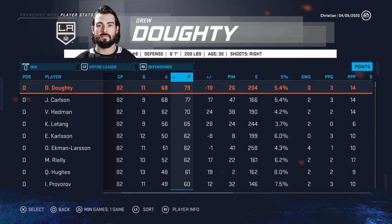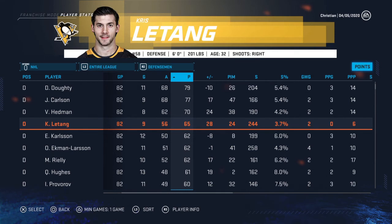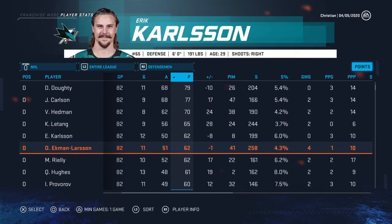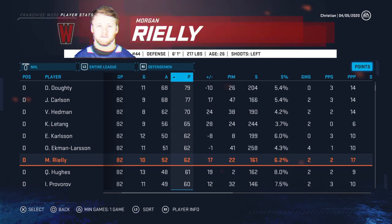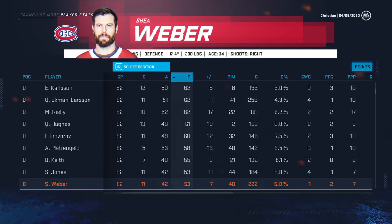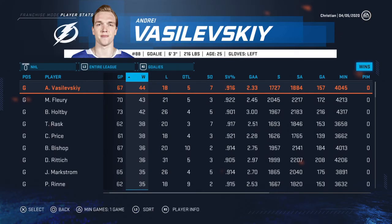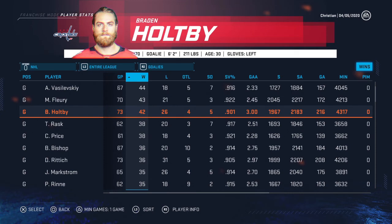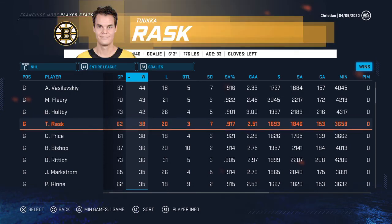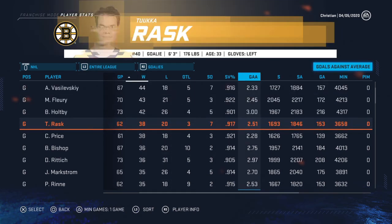For defensemen, Dougie Hamilton led with 79 points and 11 goals, followed by John Carlson, Victor Hedman, and Letang — they were really good in plus-minus as well. Hamilton, Larson, Carlson, Rielly, Quinn Hughes had a good year, Provorov, Pietrangelo, Duncan Keith with a big year, and Shea Weber on the list too. For goaltending, Vasilevskiy had 44 wins — three goalies with 40 wins or more — and seven shutouts, giving up only 233 goals against. Extremely good numbers.